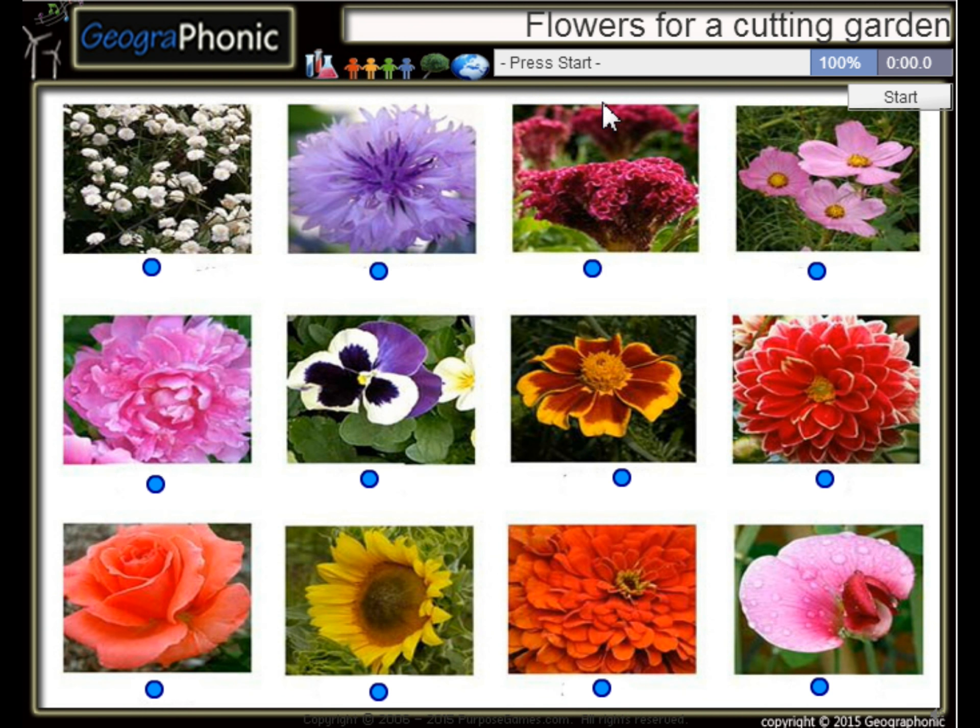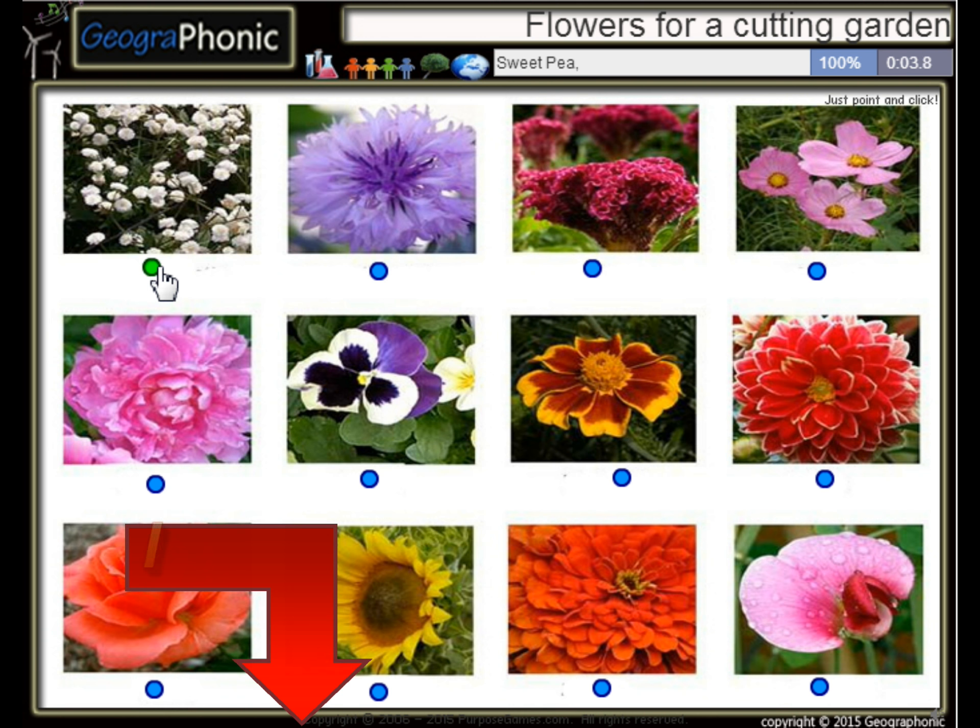These are flowers for a cottage garden. Can you recognize them? It's a game you can play for free. We're going to press start and see which flowers we can recognize. The first one is baby's breath — this is a white flower — and sweet pea.